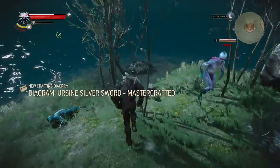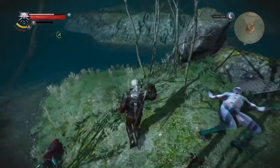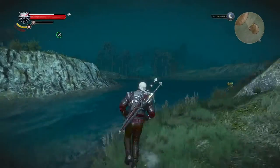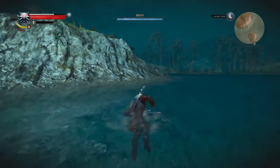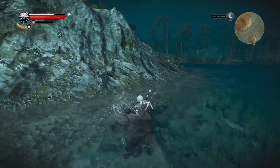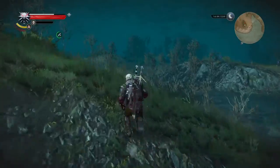Here's the chest, right next to the monster nest. First sign — silver sword. There's a silver sword. And now we'll head towards the armorer and the blacksmith to craft that lovely piece — well, those lovely pieces — and finish off the Bear School armor set. See you there.